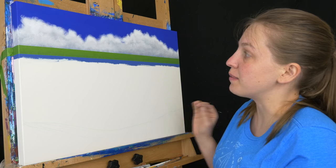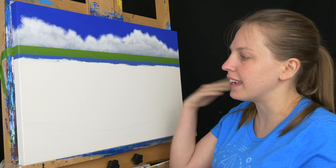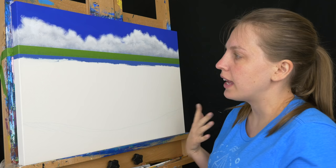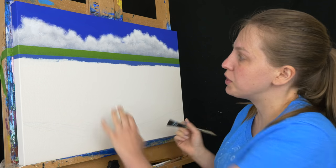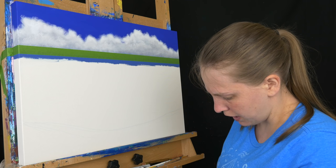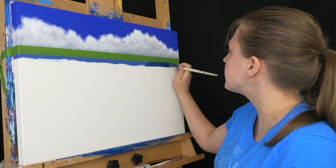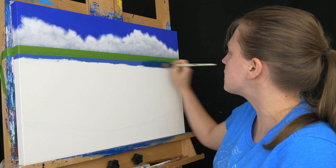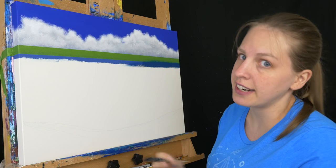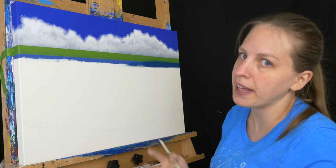I taped off the horizon to make sure it was perfectly straight and level, and that I wouldn't accidentally paint too far up into the sky. I also took my chalk pastel and started to draw in where the beach is going to go. I want to start to block in this water, so I've mixed up a dark blue — similar to the blue here, but a little darker and with a little bit more yellow to make it slightly green. I'm going to lay that down right along my horizon and cover up the blue that's already there. Then I'm going to fade this down into a lighter version of itself by adding some titanium white and painting that all the way down towards the beach.